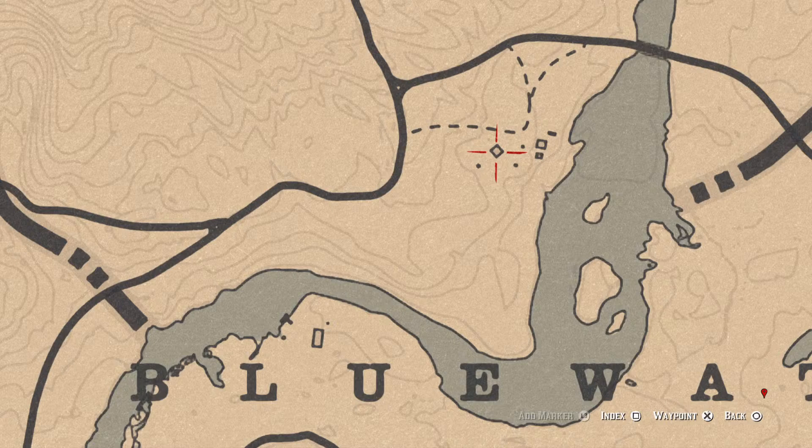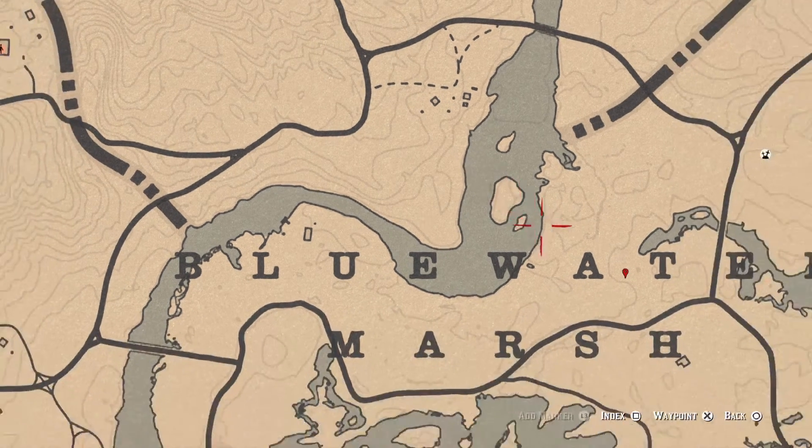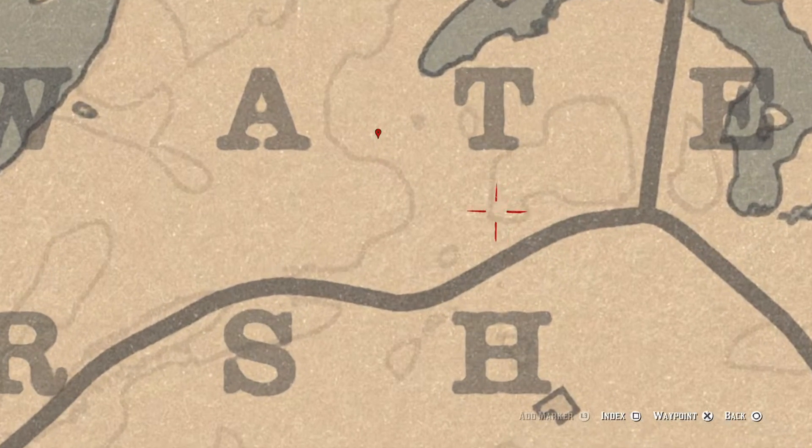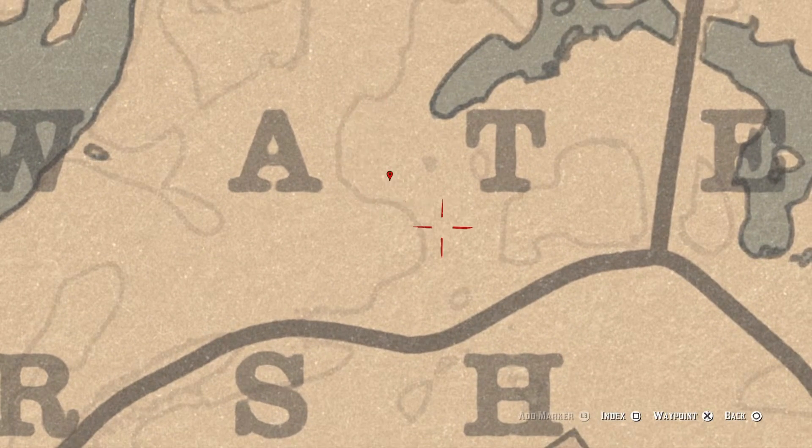Right here between the A and the T of Blue Water on the map is a fossil at this location. If you look at these faint lines, right there at this location is the fossil. Come over here with your metal detector to grab it.